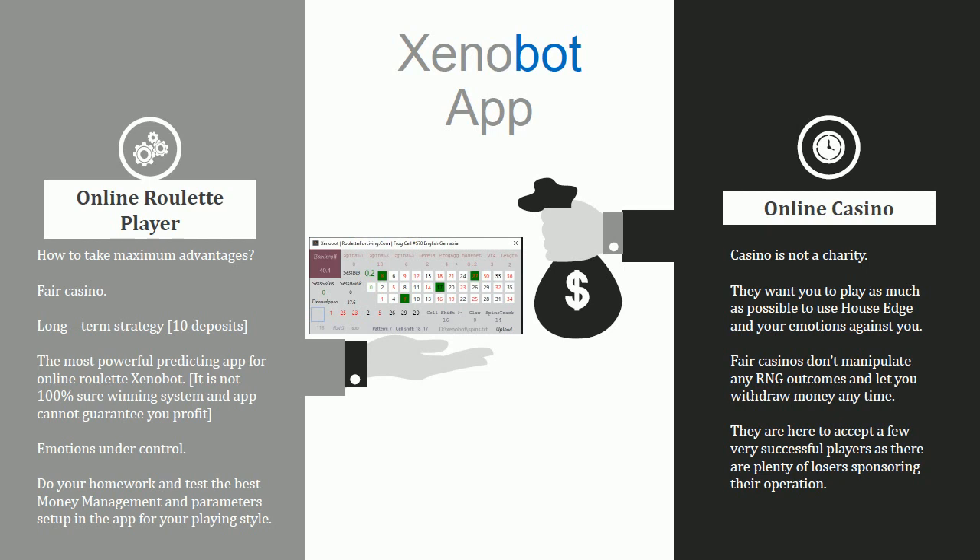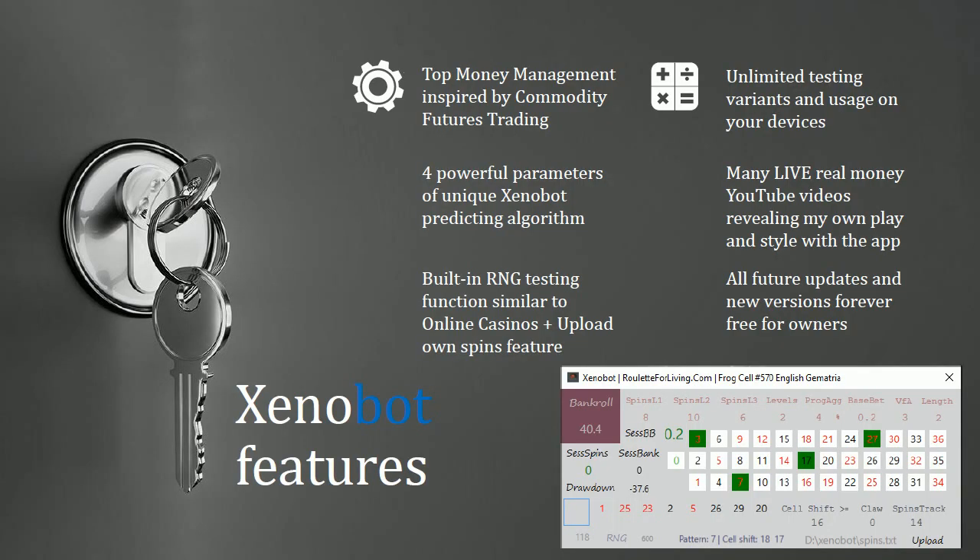Keep your emotions under control and please do test runs — many tests. Try different money management setups, different parameter setups, and try to find the best option for your playing style. XenoBot features include top money management inspired by commodity trading, as I have been active many years trading commodity futures, plus up to four powerful parameters for the unique XenoBot predicting algorithms.